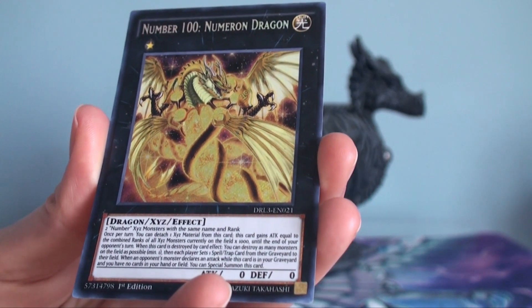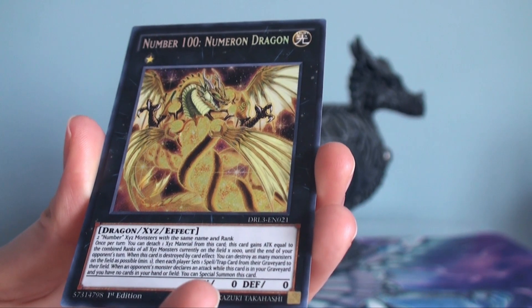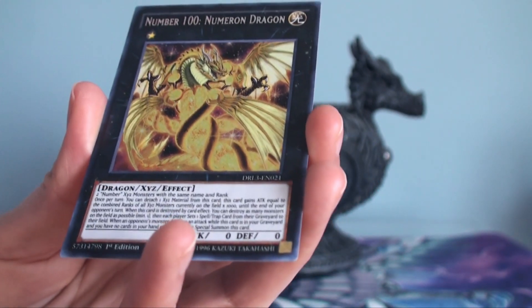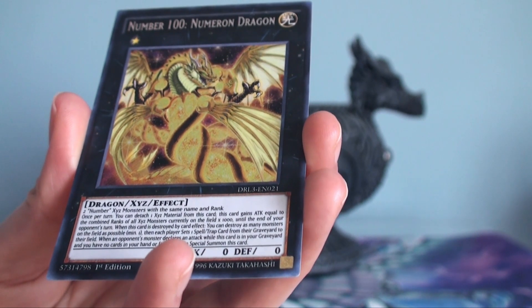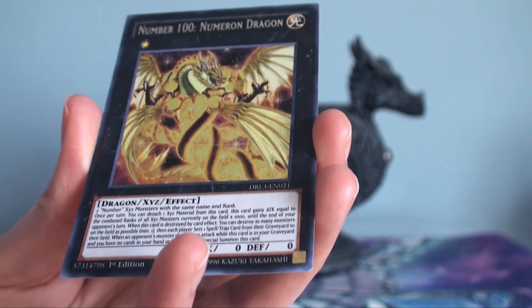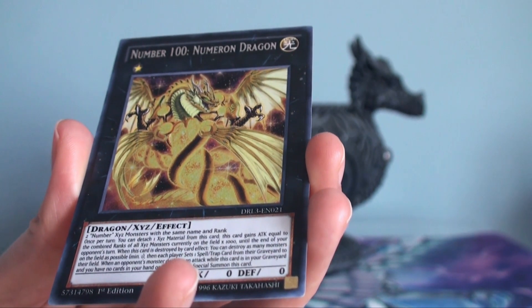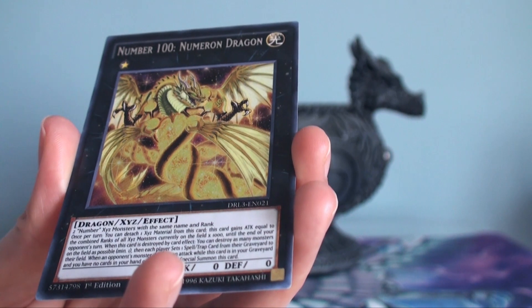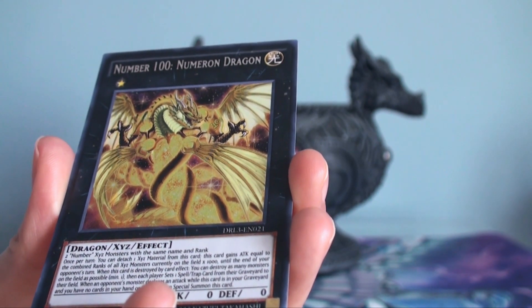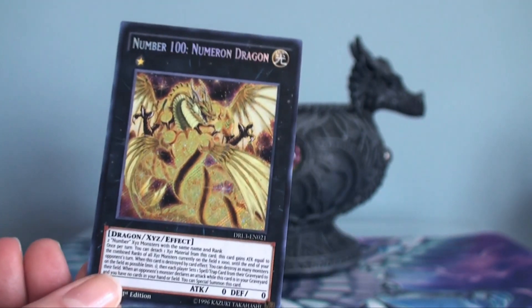Now, other than that, there's a lot of text here. Until the end of your opponent's turn — okay, so that's until the end of your opponent's turn. When this card is destroyed by card effect, you can destroy as many monsters on the field, and each player sets one magic or trap card from their graveyard to their field. And when an opponent's monster declares an attack, when this card is in your graveyard and you have no other cards in your hand or field — yeah, that was a lot to take in.